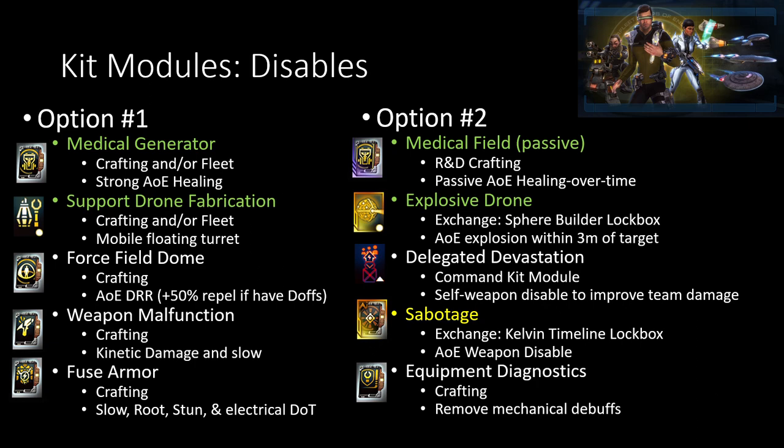All right, let's go to the Disabler ones now. For these different options, the new stuff here is that the Medical Field Passive is actually a lot more effective if you're doing tons of movement around and you're barely in one place for any long period of time. Having that Medical Field that's a little bit weaker but around your Captain the whole time is also pretty nice, especially if your Medical Generator is constantly getting destroyed right after you place it. If you have a Medical Field that only goes away whenever you get knocked out, it's pretty nice.